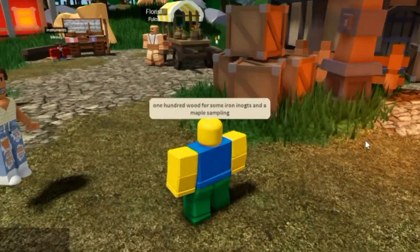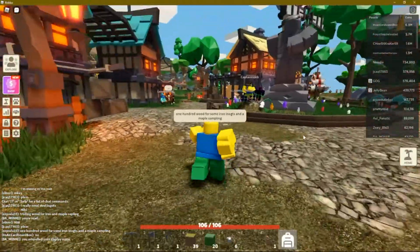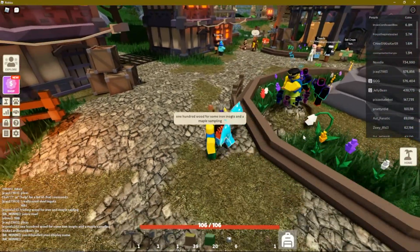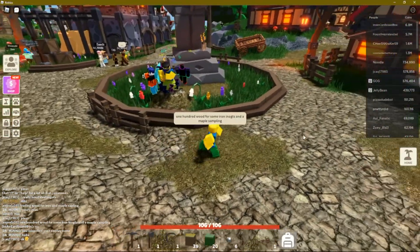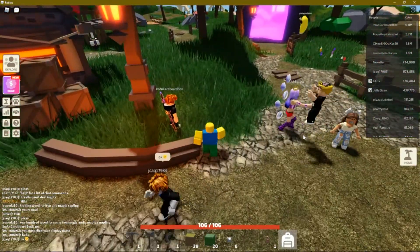I offer 100 wood for some iron ingots and a maple sapling. I'm not greedy. Rich players will often just give new players tons of stuff to be generous, but I'm not looking to take advantage of that. I just want a fair deal. Let's see if somebody will take us up on it.